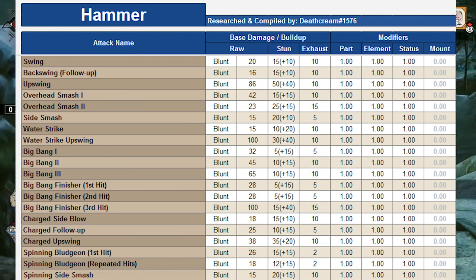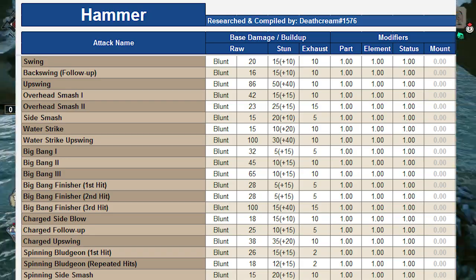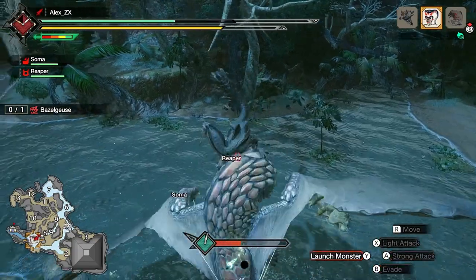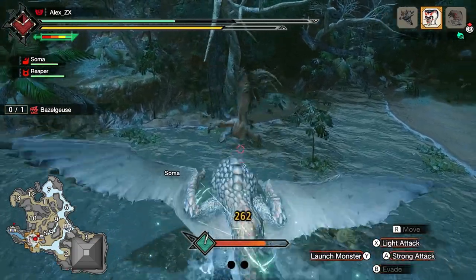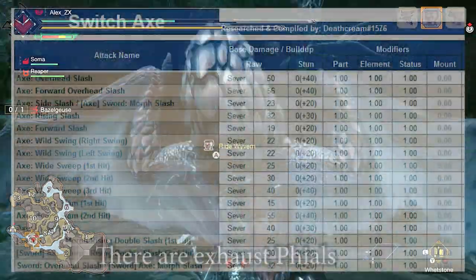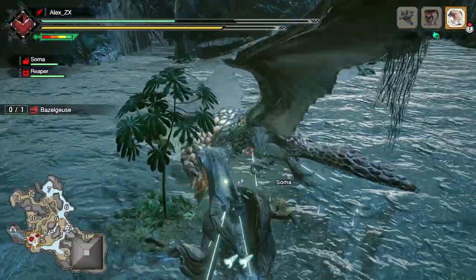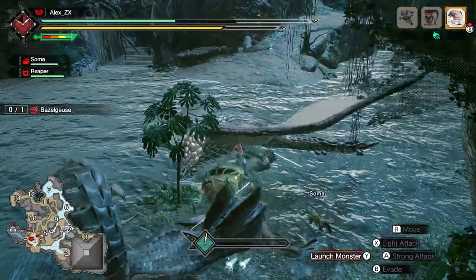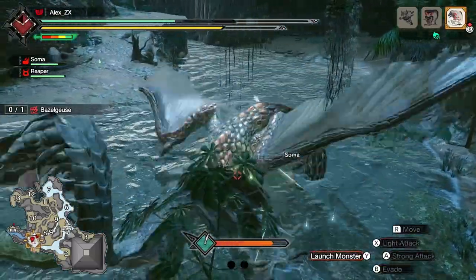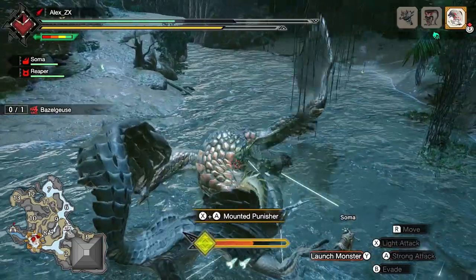Perhaps for people that use hammer and hunting horn, this skill can be pretty effective as you stun and exhaust the monster at the same time. On the other hand, for players like me using a lance, this skill is kinda pointless. I hope this video helps you understand a little bit more of the game. Big shoutout to the people that worked on this document and to Nick, the person that gave me the insight on this. Thank you for watching and I'll see you next time.